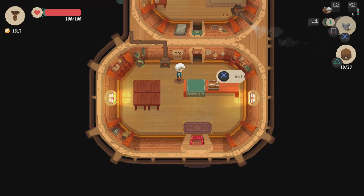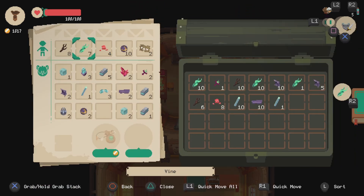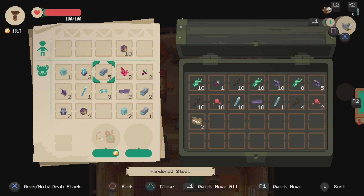Let's drop off the stuff that I'm going to keep first. I guess I should keep the fabric too — I think there's some stuff that needed that. The empowering crystals, I'll keep those.